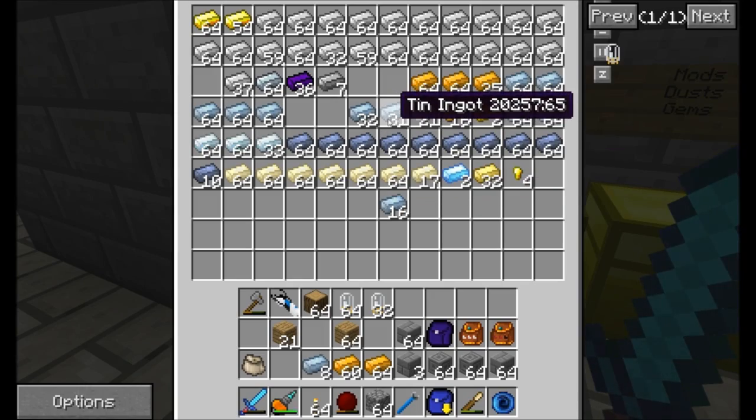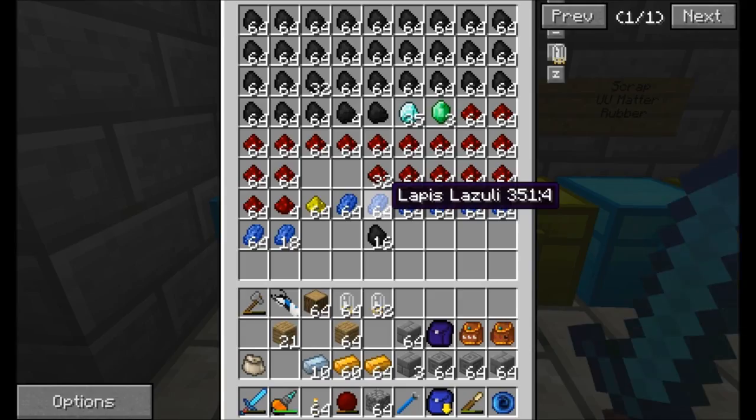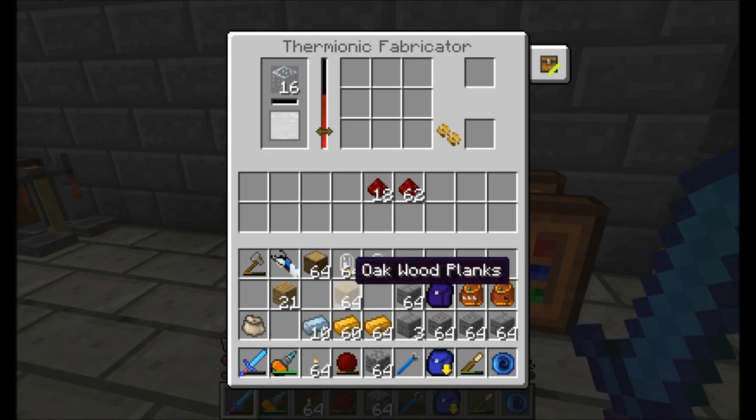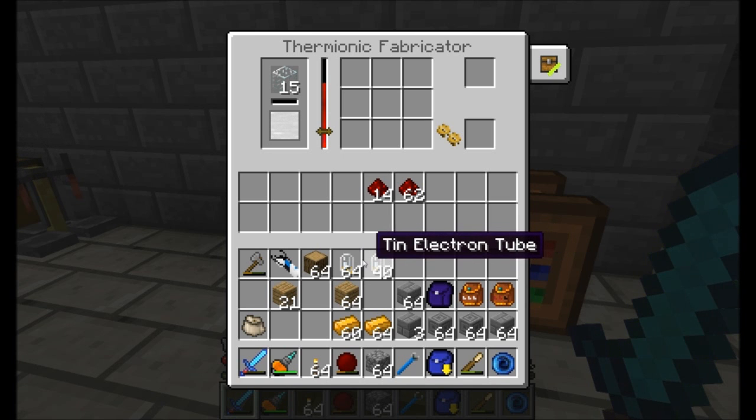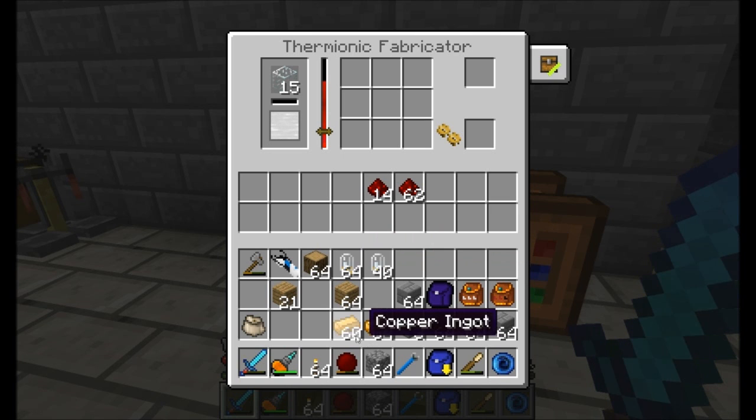Quite an expensive item, as you can tell. But it's going to be pretty awesome — it's going to allow us to do a lot of good stuff. And like I said, I'm going for the largest available. In reality, you could go with a little bit smaller of a version. I got a couple extra there, no biggie. So we've got now 100 of these tin electron tubes. I've got plenty of copper. I've got my chiseled stone bricks, because they look fancy.